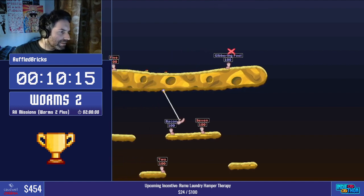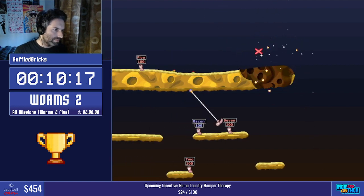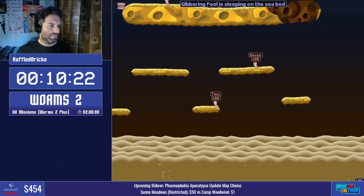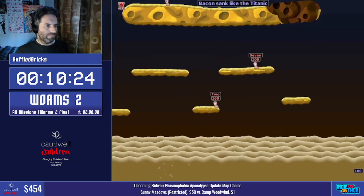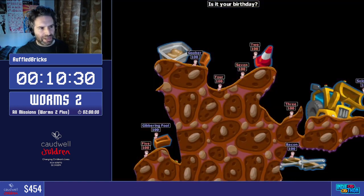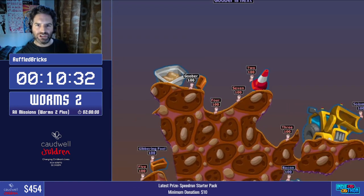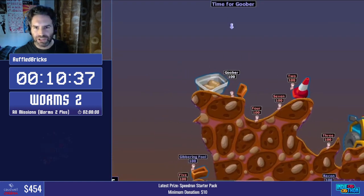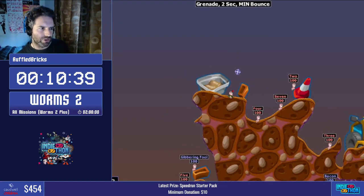Here we've got the air strike rope knock combo. We have retreat time after you use a weapon, and you can do other actions in that retreat time — you might jump knock into a worm, or in this case rope knock a worm — and we just sail through that mission. But you need to already be on the rope in order to be able to use the rope during the retreat time; you can't fire it if you're not on the rope. That's why we do those moves whilst we're on the rope.